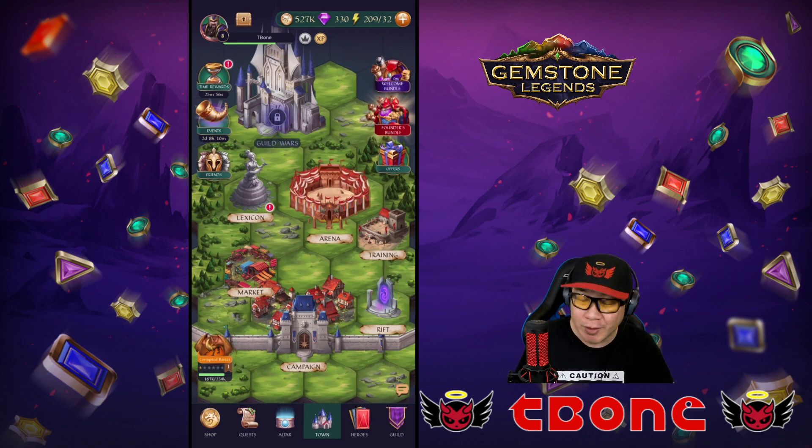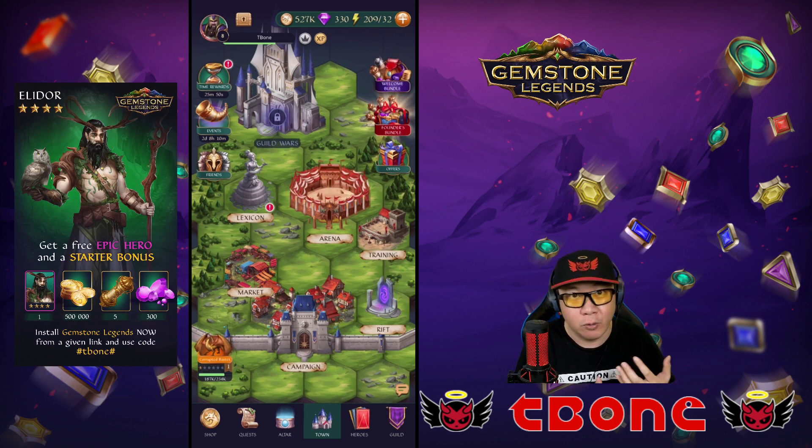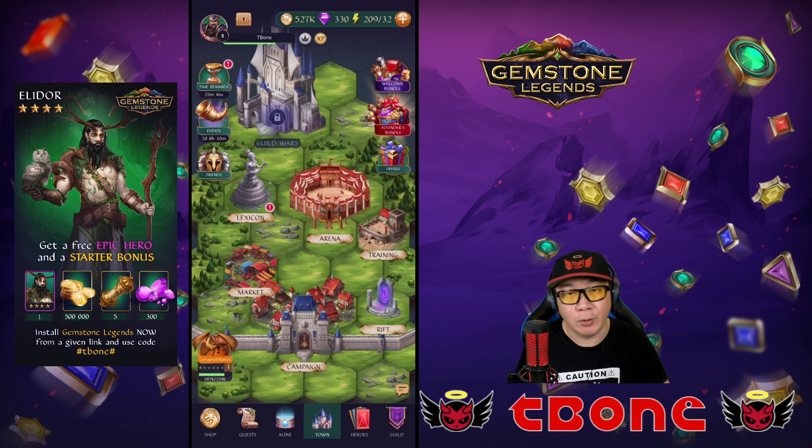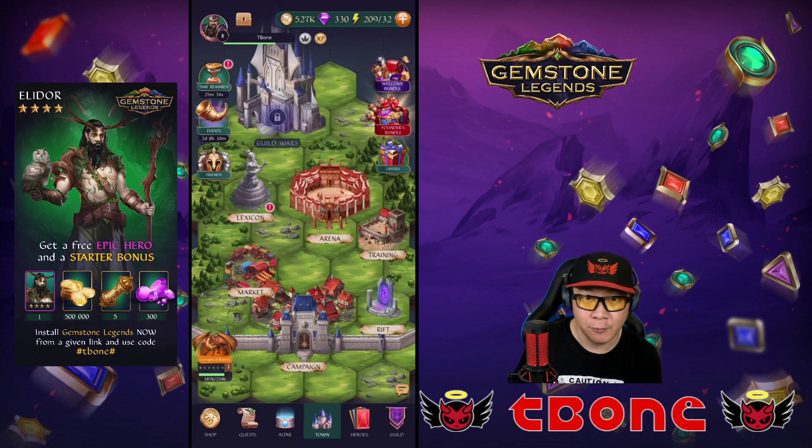To help you get started with the game, there is a code you can use which will get you a free four-star or epic hero, Elador, as well as some gems, gold, and gold scrolls. All you have to do is download the game from the link in my description, play through the tutorial, and then enter the code hashtag T-Bone hashtag in the global chat to earn yourself the reward.